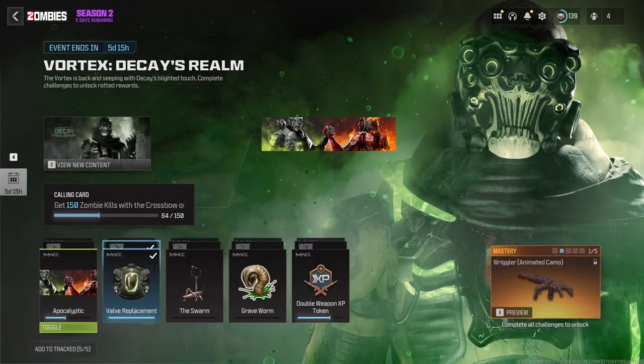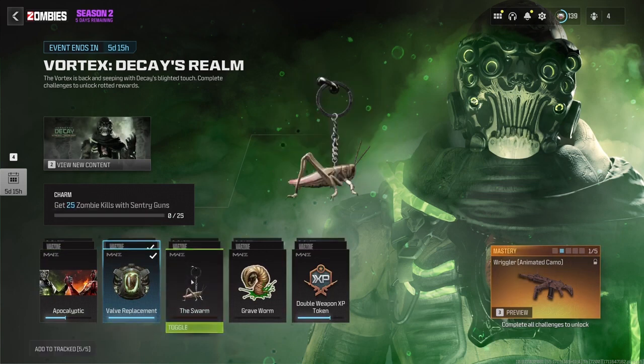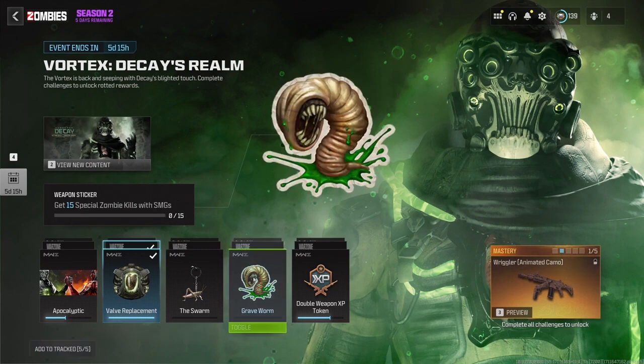Secure 150 kills with either the crossbow or the jack purifier, a task made considerably easier thanks to this glitch. Achieve 50 zombie eliminations with the throwing knife.